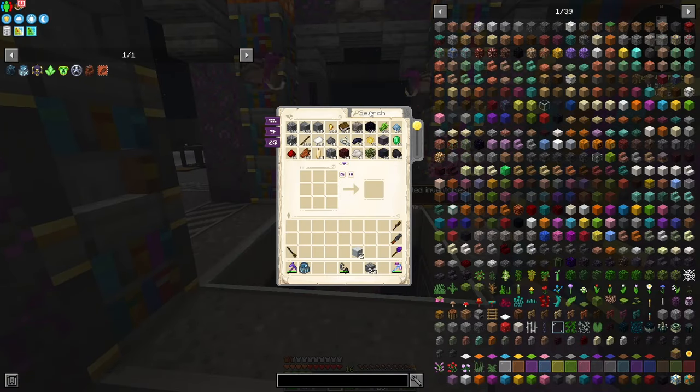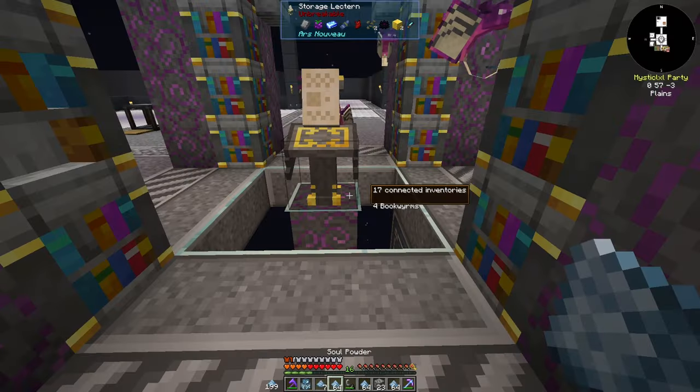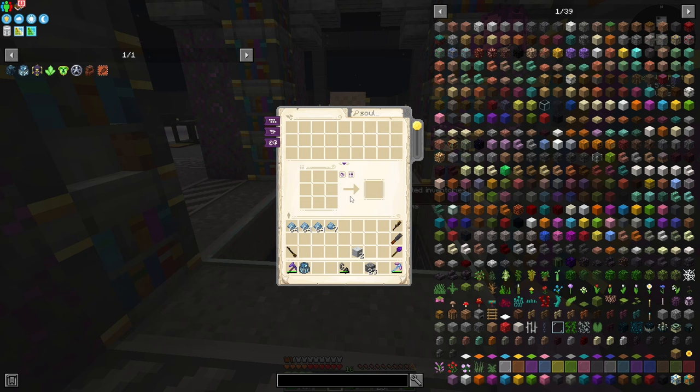We need the Soul Powder back, so we can go ahead and smelt this. Also, it ate more blocks — I really should have checked my Ars Magica storage system before I did that.